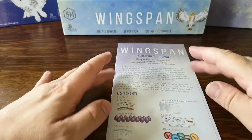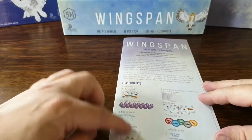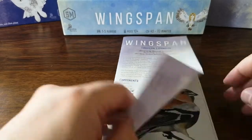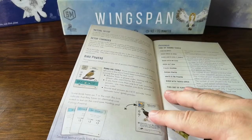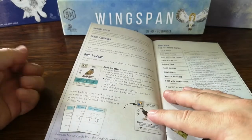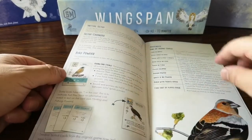Looking at the rulebook - of course it's the first expansion release - it's got a nice breakdown of the components. When we open it up, it's got some changes to the setup, which is interesting, and it looks like we might have some new bird powers as well.